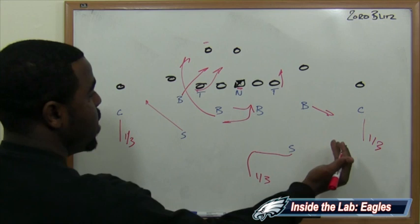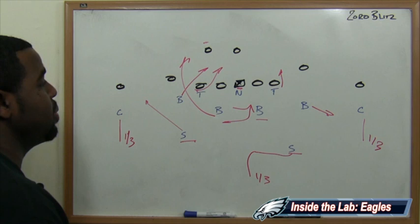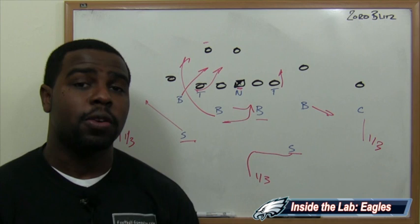You see where the guys are flowing — the backer flowing one way, one safety flowing another, the other safety rotating over, and corners dropping into the deep third. That's where the Zorro name comes from: zone rotation blitz to the side you're blitzing from. We're blitzing strong side, rotating the zone strong side — and that's the way the Eagles can get pressure versus Eli Manning and that New York Giants offensive line this week.